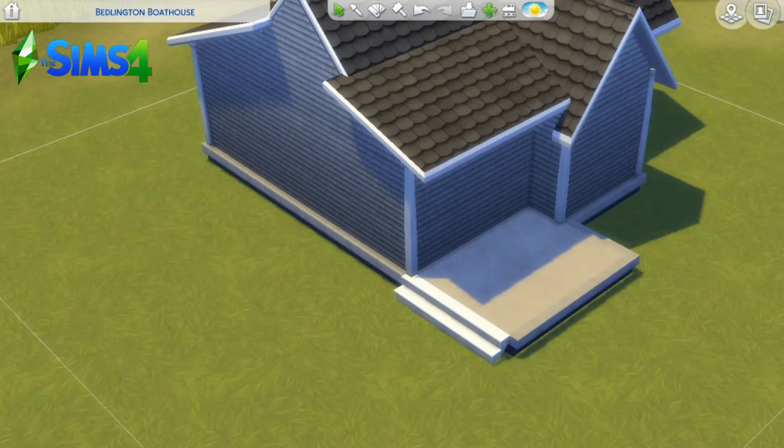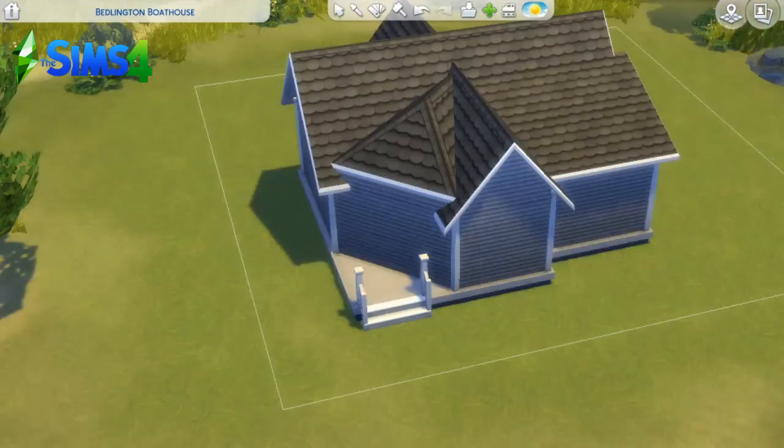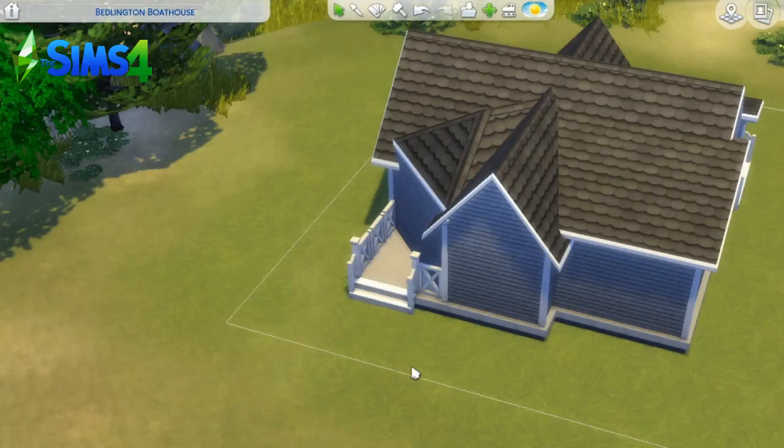I tried to make this house feel like an older style, with older furniture and everything. It's not off the grid — I thought about adding solar panels but it didn't really match the style I was going for, though you could easily do it. Here the balcony and everything is all set up.